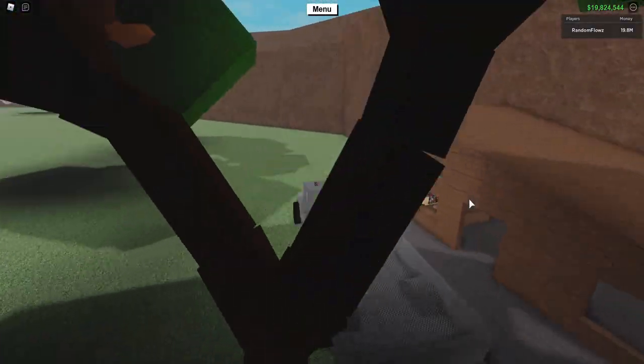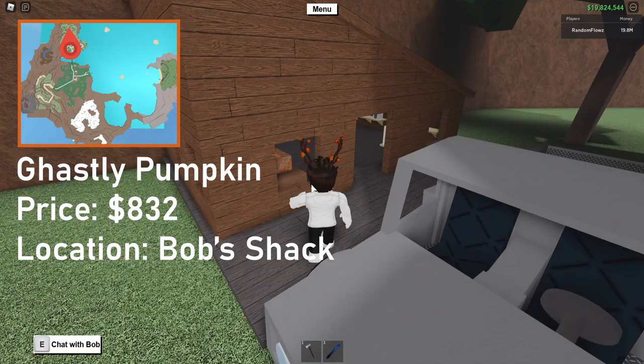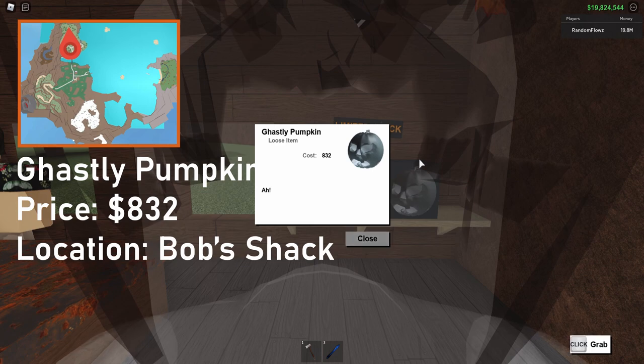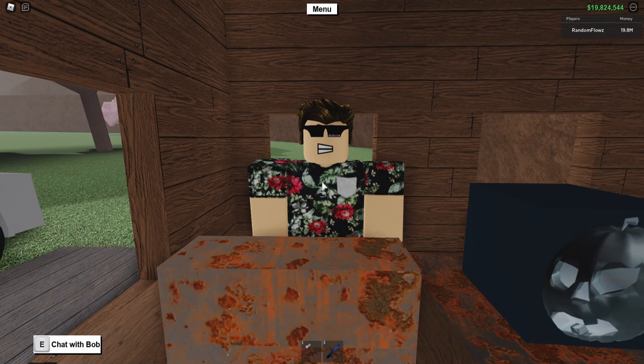The final item is the Ghastly Pumpkin. It can be purchased at Bob's Shack for eight hundred and thirty-two dollars, and is the most expensive pumpkin by far. It emits a white glow and uses the same mesh as every year. That's pretty much it — thank you so much for watching and I'll see you in the next video.